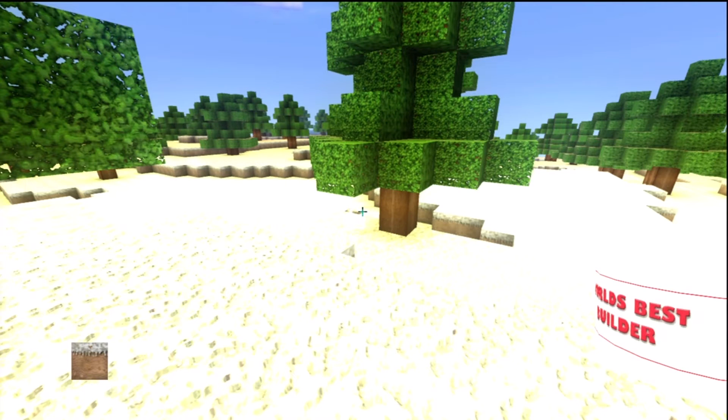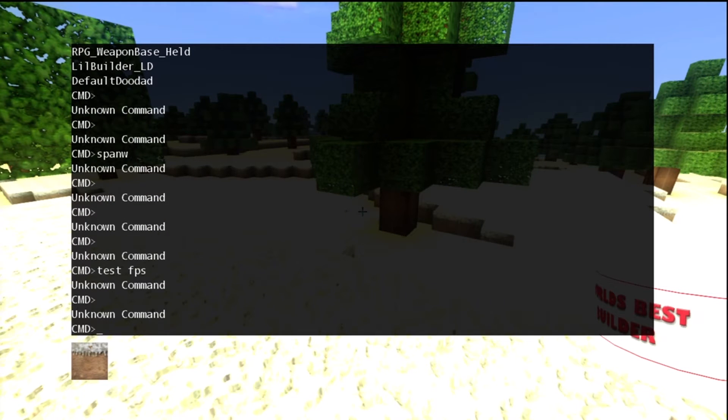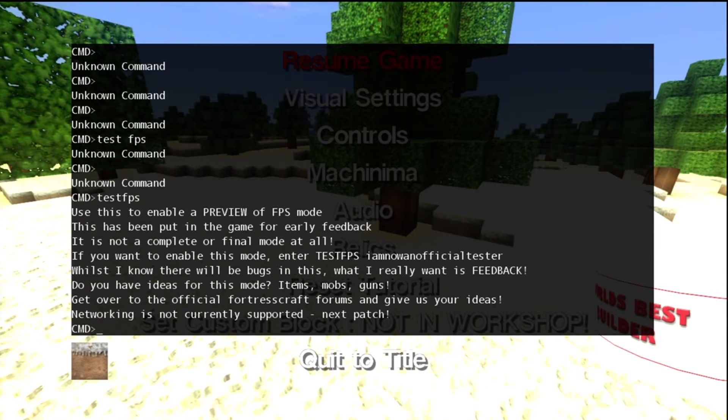So what you're going to do is press the left shift to bring up the developer menu. You're going to put in 'test FPS' and then hit the enter button, and then it's going to show you this.